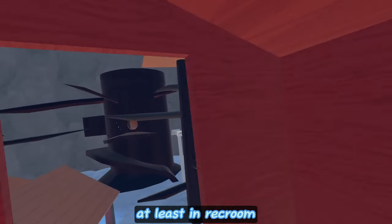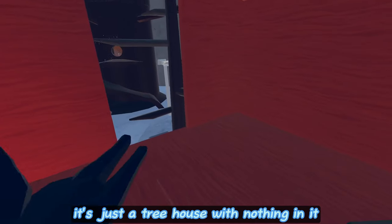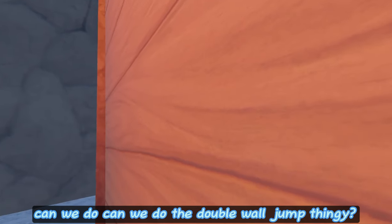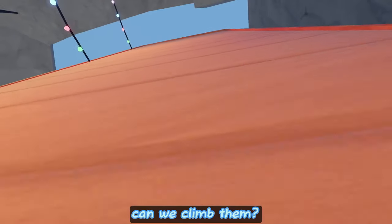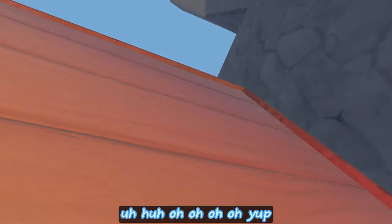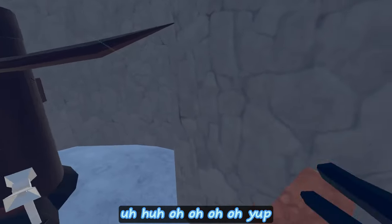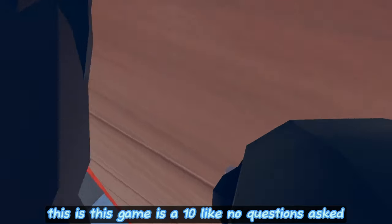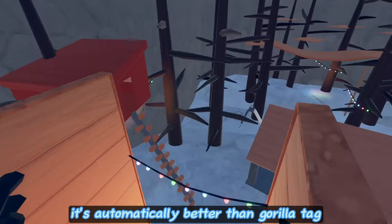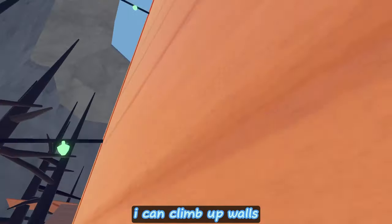All right, treehouse. I mean, treehouse is not that hard to recreate at least in Rec Room. It's just a treehouse with nothing in it, maybe some hay bales. Can we do the double wall jump thing? No, we can't. Can we climb them? Yes, we can — oh! Yeah, mm-hmm. Oh oh oh — yeah! Ten out of ten, ten out of ten — this game is a ten, no questions asked. It's automatically better than Gorilla Tag. I can climb up walls.